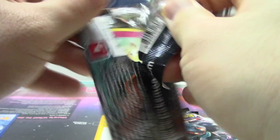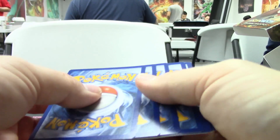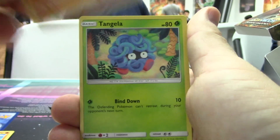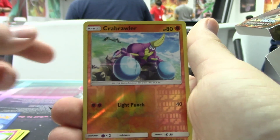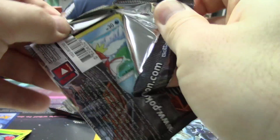How about Necrozma — you got something for me? Anything besides a holo, because I've seen enough of those. We got a Cutiefly, Riolu, Rhyhorn, Tangela, Dewpider, Whirlipede, a Guzma — nice — a Ribombee Reverse holo, Crabrawler, and a Tangrowth non-holo. Nothing yet. All the good luck has been over there.